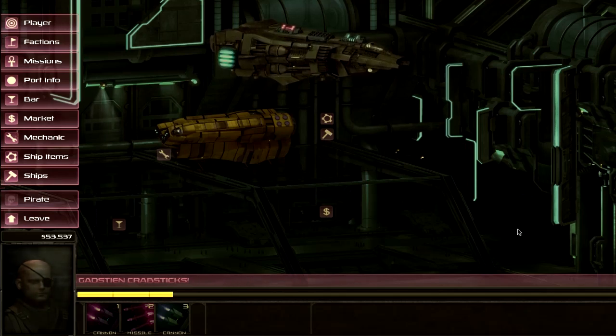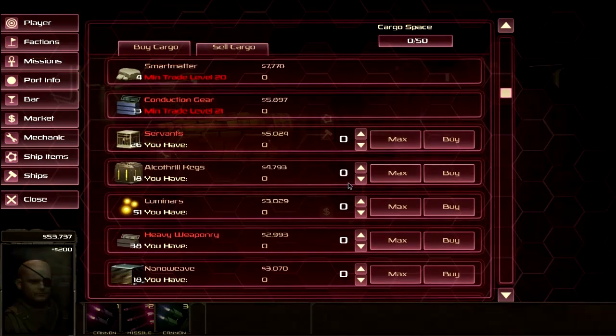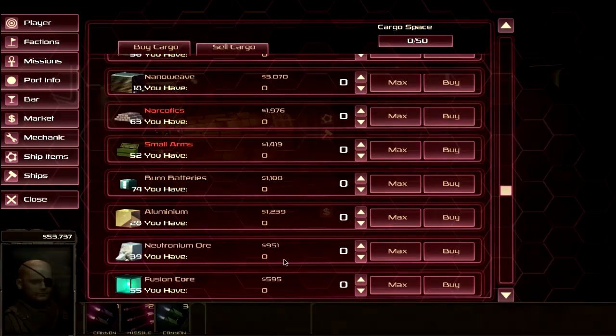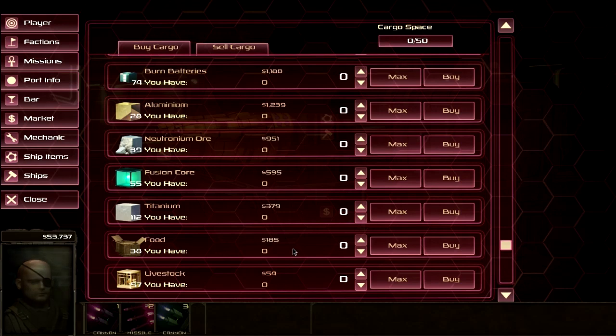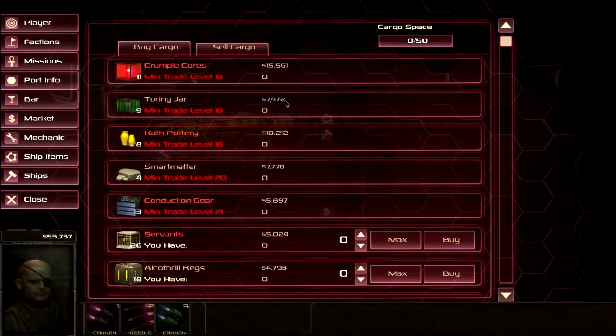The game has some issues with the difficulty curve. The trading is actually good — by color-coding the price level of all goods it makes things easier, which I appreciate because what I hate about these games is having to crunch the numbers yourself. So you can basically see something is selling at a blue price — buy it and then sell it at a yellow or white price and you're good to go.